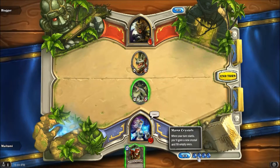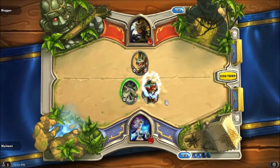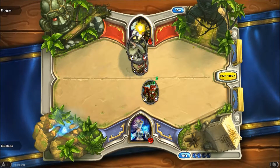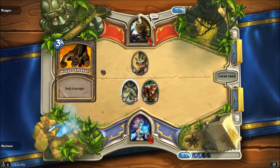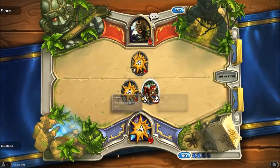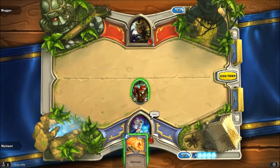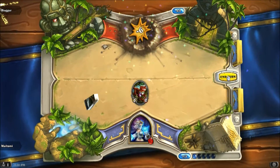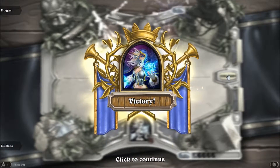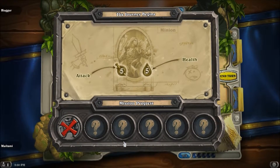I can kill this massive Gnoll or go for his master. Job's done. I'm coming for you next, Hogger. A spell card — it can only be used once, so I better make it count. Back to the stockades with you, Hogger.